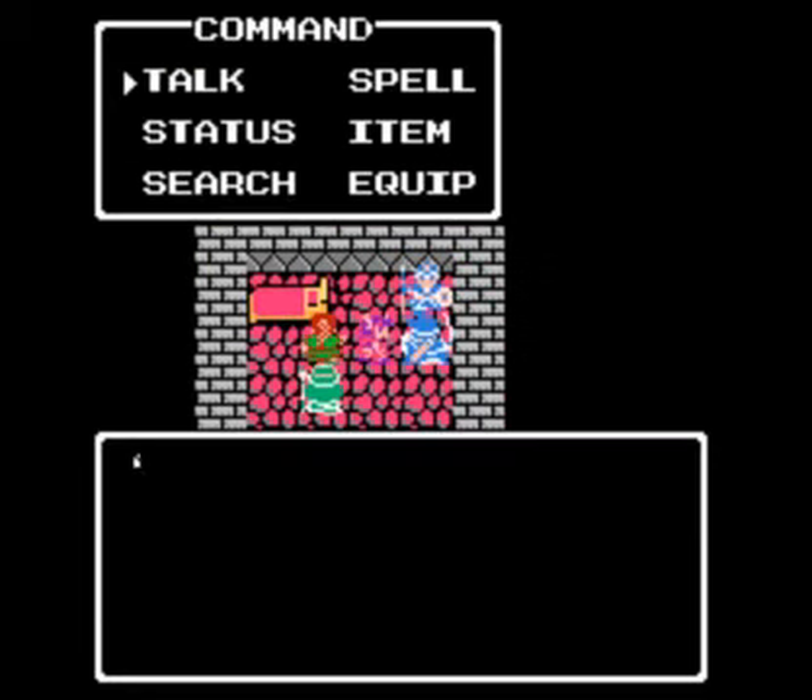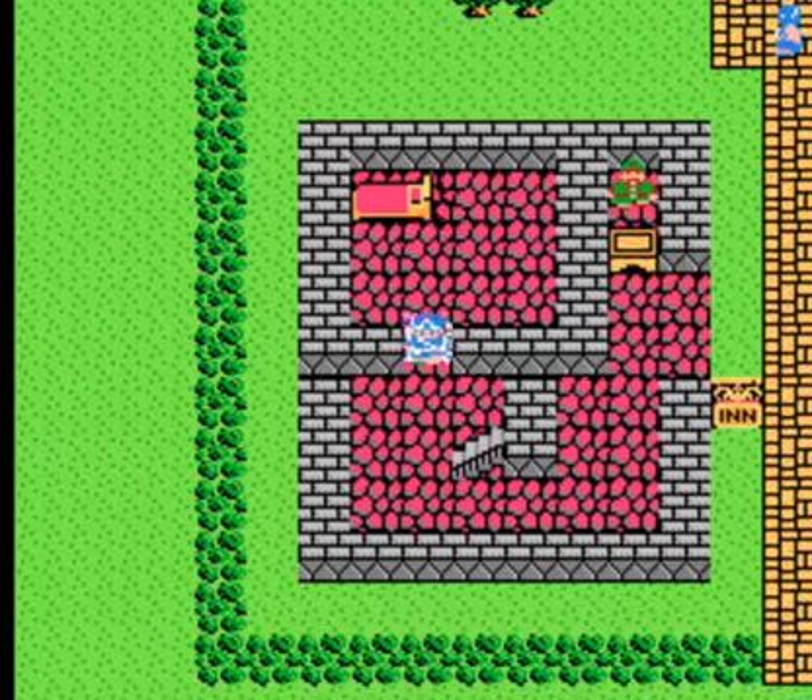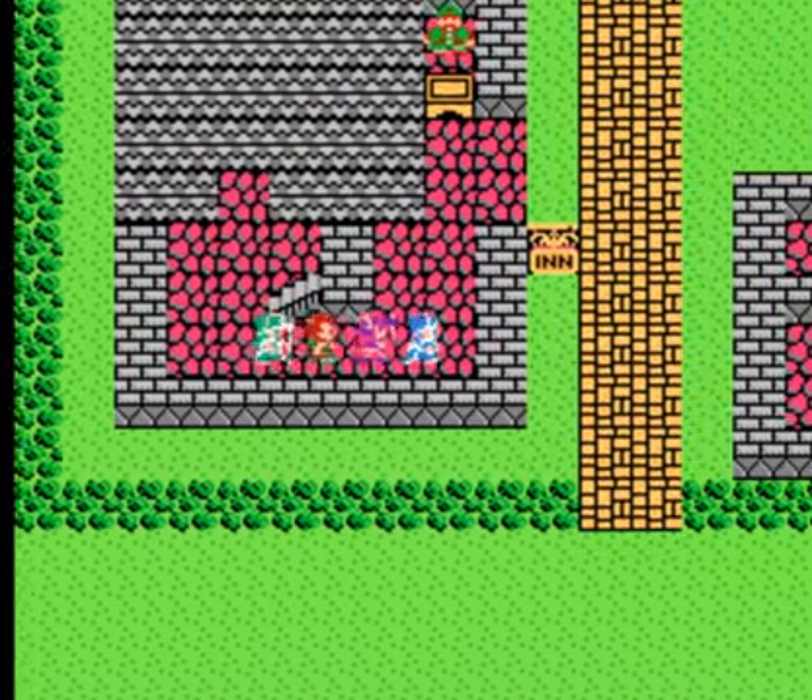Alright, what do you have to say? 'If you journey east and over the mountains, they say you'll find a small lake.' That's our next goal, actually. So that actually gave us a clue of what we need to do next.